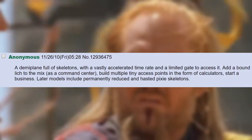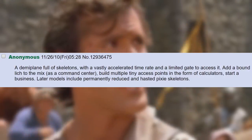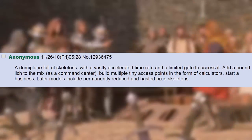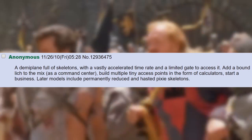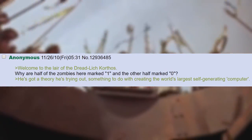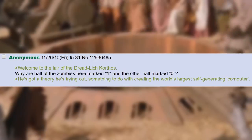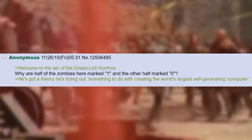A demiplane full of skeletons with a vastly accelerated time rate and a limited gate to access it. Add a bound lich to the mix as a command center, build multiple tiny access points in the form of calculators, start a business. Later models include permanently reduced and hasted pixie skeletons. Welcome to the lair of the dread lich Corthus. Why are half of the zombies here marked one and the other half marked zero? He's got a theory he's trying out — something to do with creating the world's largest self-generating computer.